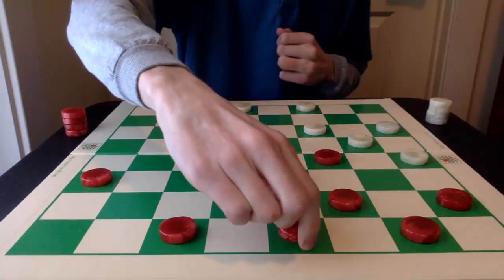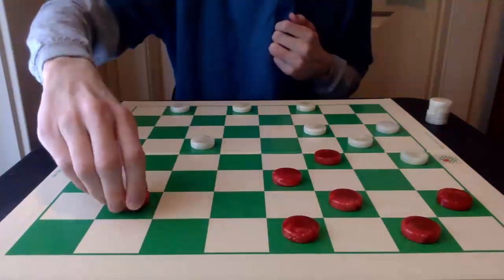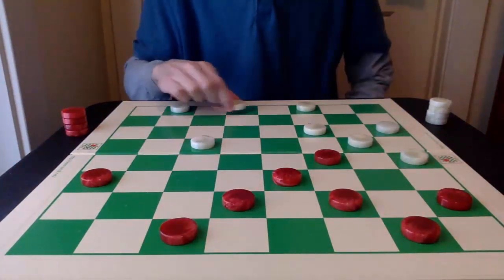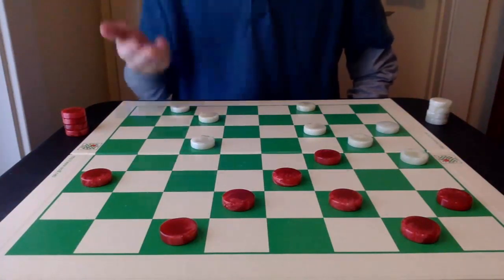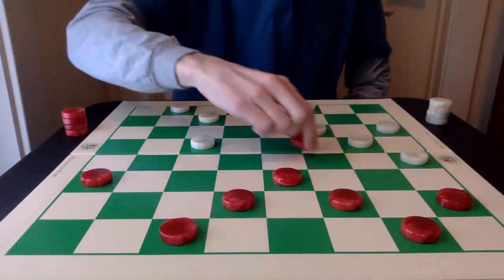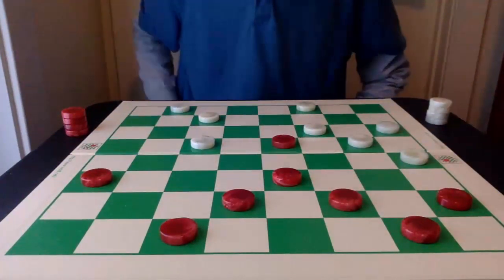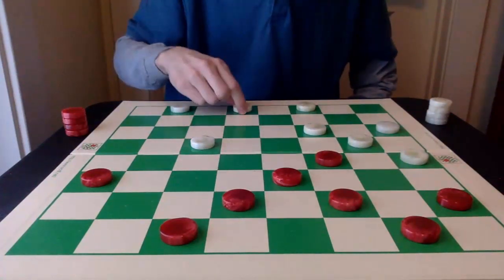Red is going to start developing out of its back row. 2-7 is best — 3-8 is also good, but 2-7 is best. Now white has to be careful. If 31-27 is played, red has a really nice pitch — actually a couple of pitches — and it goes 14-18, 7-11, and then 10-14 for the triple jump and the win. So that's a move to keep an eye out for.